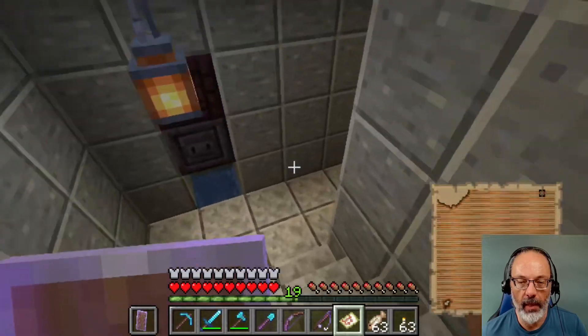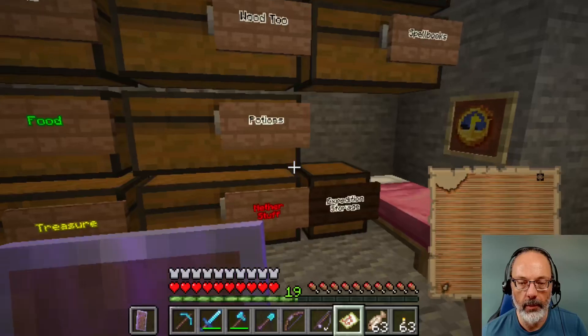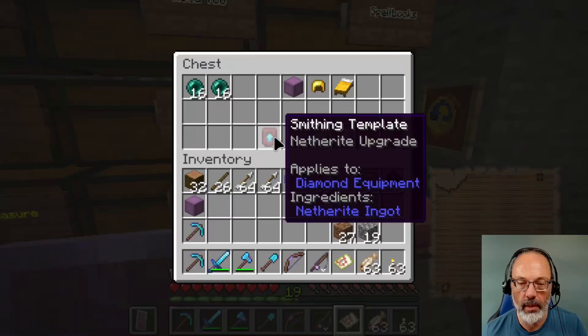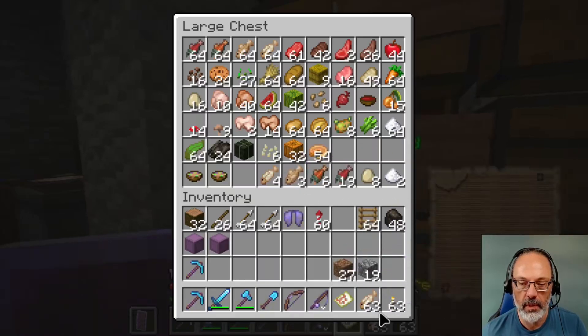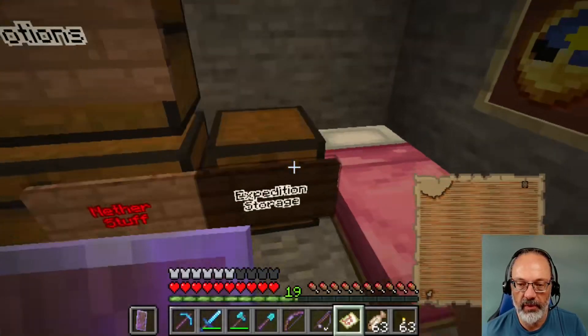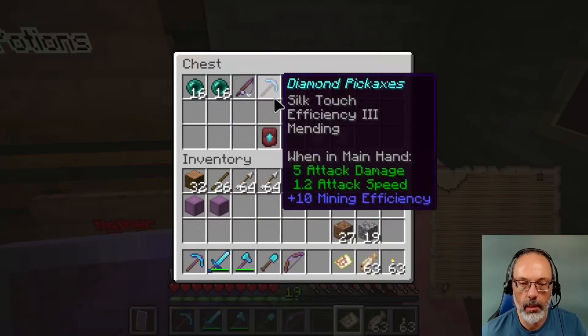Once in a while it's useful to have a backup if you're going to do something exceedingly — or even a little bit — likely to result in the loss of all of your smithing template netherite upgrade. There's all my rockets. Oh, and there's some extra food which I don't need.